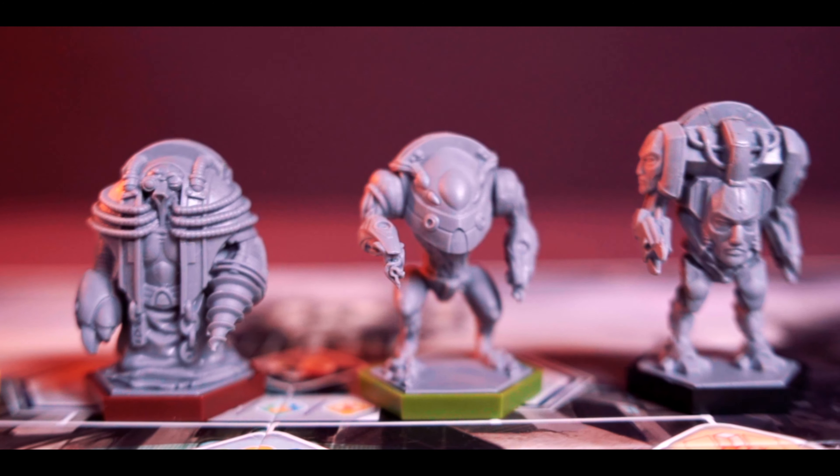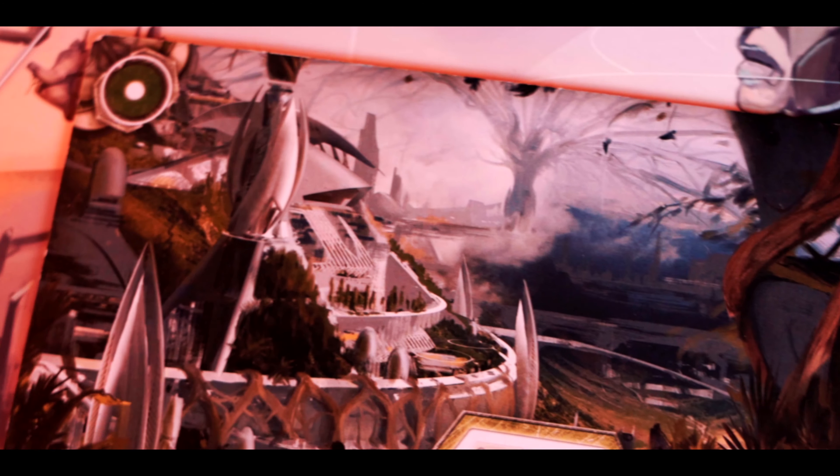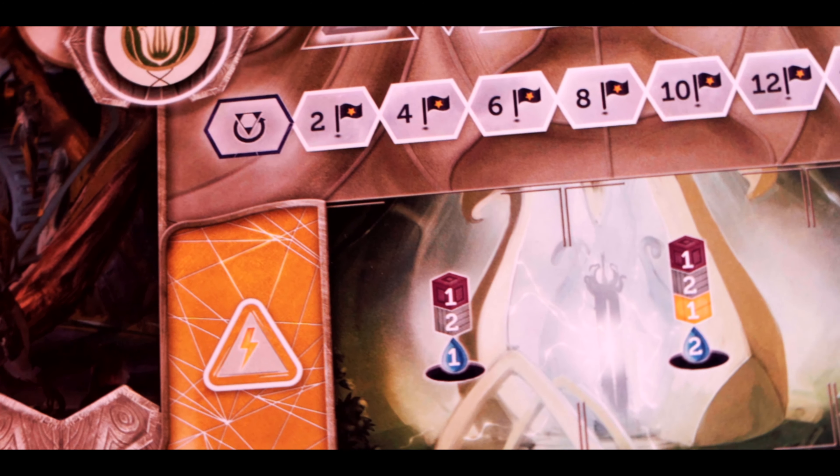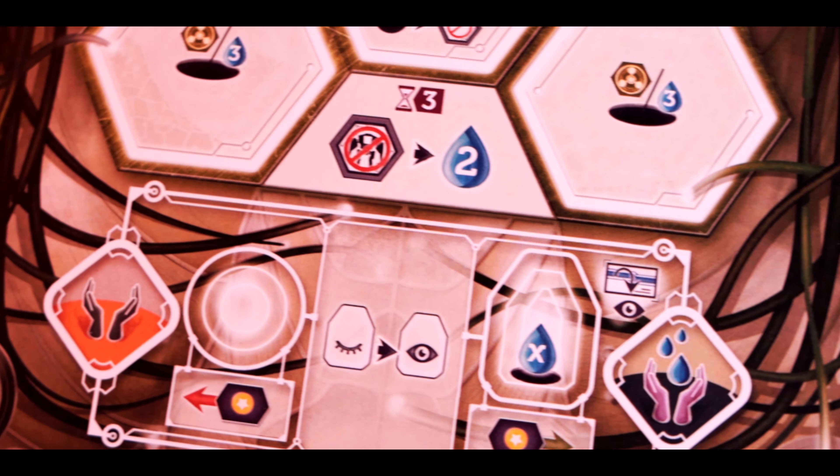The second thing we really like about Anachrony is the variation — there's so much of it. You can choose which faction you want, then the A or B side of your player board, then which leader you want, plus variation in which buildings come out and the end game scoring cards. There's so much variation in this game — maybe a little bit too much for some brains to absorb all the different ramifications.